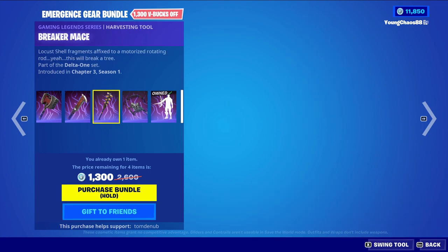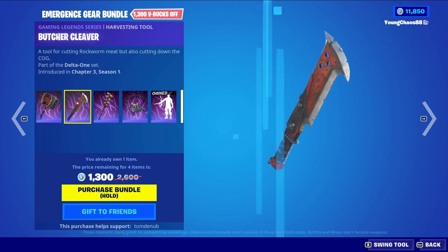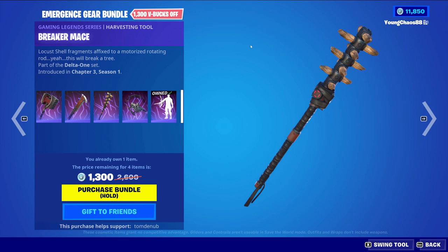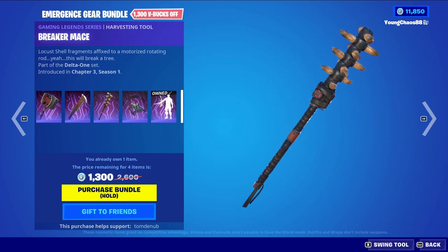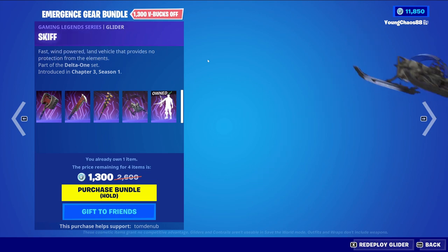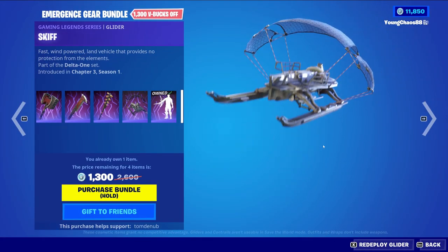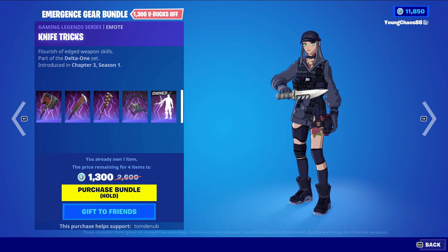The Emergence Gear bundle includes five items. We have Thumper, a Gaming Legends harvesting tool for 500 V-Bucks; Butcher Cleaver, a Gaming Legends harvesting tool for 500 V-Bucks — really nice one-hand harvesting tools. Breaker Mace is a Gaming Legends harvesting tool for 800 V-Bucks with a cool animation. Skips is a Gaming Legends glider for 800 V-Bucks — cheap but a bit bulky. And Knife Tricks, a Gaming Legends emote for 300 V-Bucks.